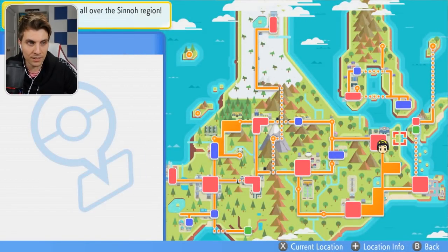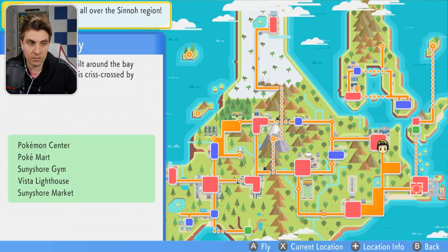Once you're outside the Pokémon Center, you want to change over to your right analog stick, because that's not going to move your character. You will be able to navigate to different places on the map because you want to select somewhere that you can fly to.